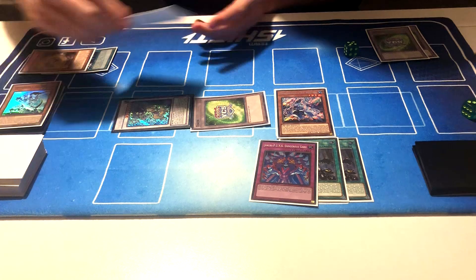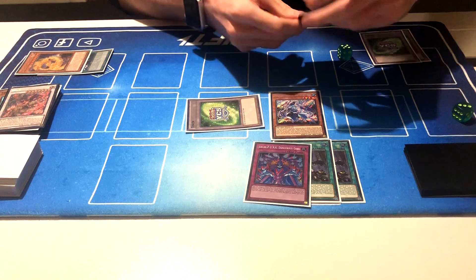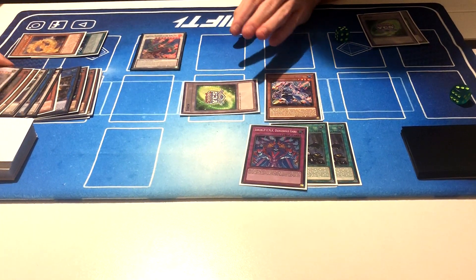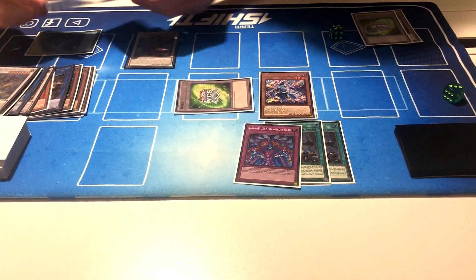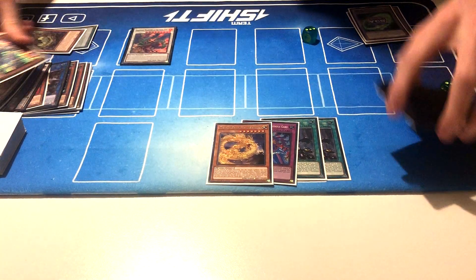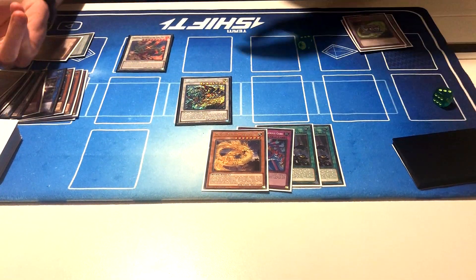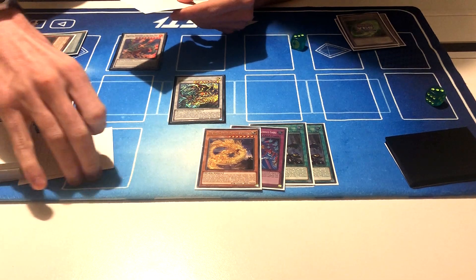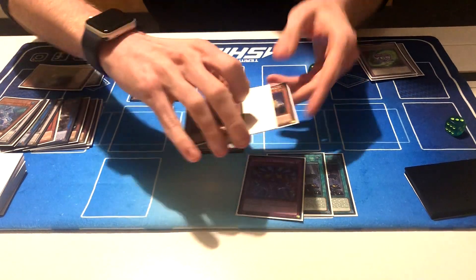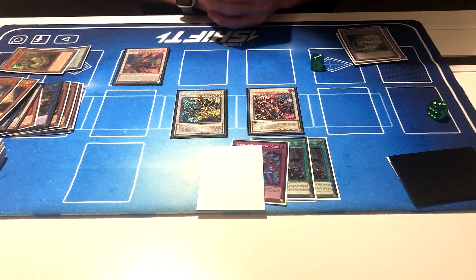I'm going to use the Ashuna to summon out an Adhara, and we're going to use both of these to make a Chapling. After that, we're going to use the Adhara to add us back the Ashuna. We're going to bring both into a Qi Zhao, giving us Chen Link 1 and Chen Link 2, giving us a draw and adding us a Long Yun. After that, we're going to be able to use Long Yun, pitching this, giving us a token and making the new level 10.